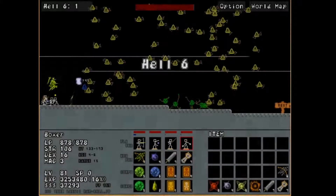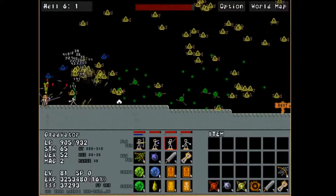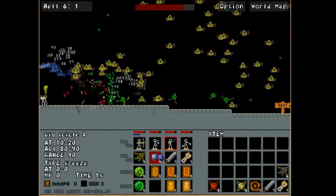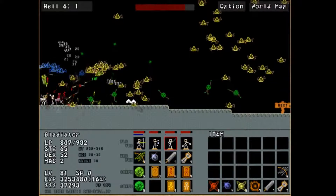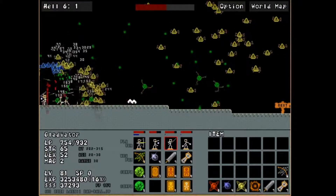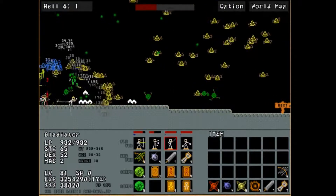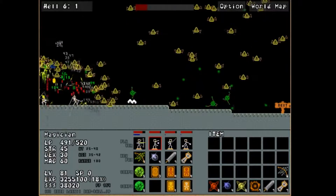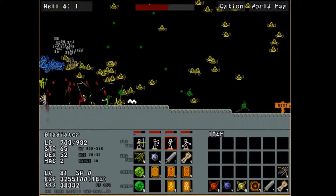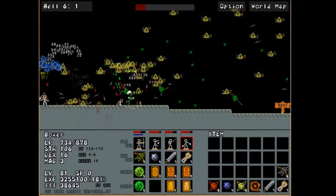Here we go with Hell 6, which is still a huge, huge nuisance. This is actually an instance where the stage itself, when it was initially released, was actually pretty easy. And what's even more hilarious was the stage was actually nerfed, despite being a particularly easy stage. The bats all they do is stay about that far in an arc and do absolutely nothing but try to piss on you with needles that don't do any damage.